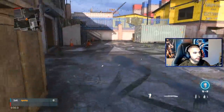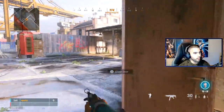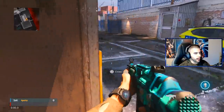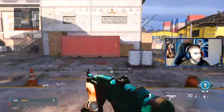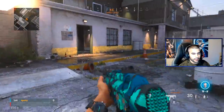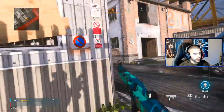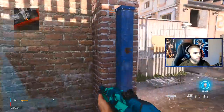One thing about slide canceling is you always want to slide cancel around corners. If you ever watch me play, I do this pretty much every time — I slide around almost every corner to challenge somebody, especially when I'm coming from a left-to-right angle. Sometimes from a right-to-left angle I won't do it, but it can still catch people off guard and give you free kills. When you're maneuvering around the map you always want to slide around corners for the most part.